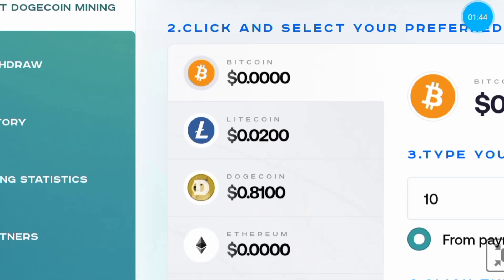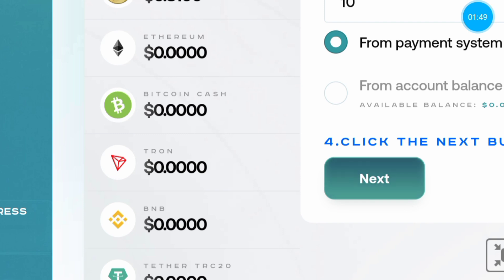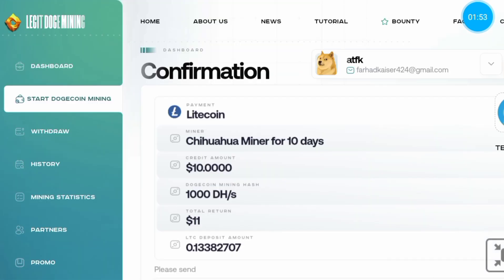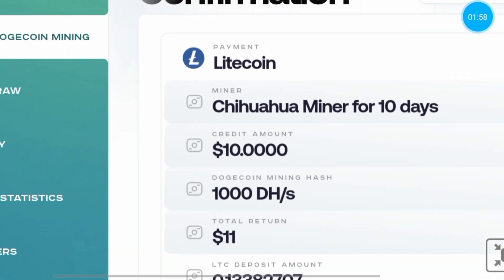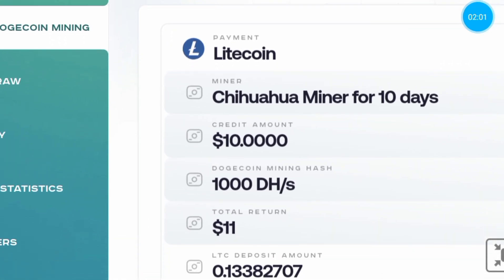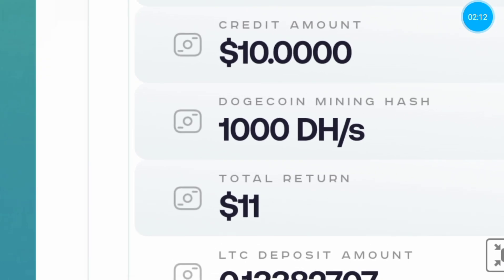For example, click the Litecoin option. Click the next button. Now you are going to purchase the Chihuahua miner for 10 days — purchase amount 10 USD, hash power 1000 DHS, total return 11 USD.